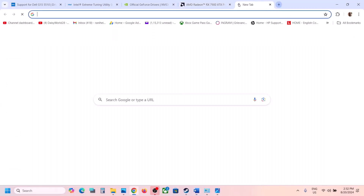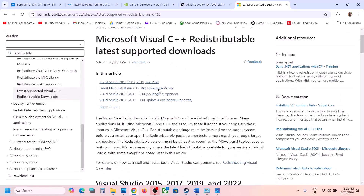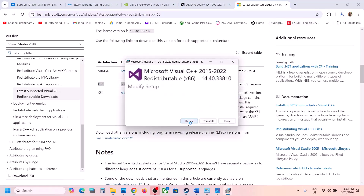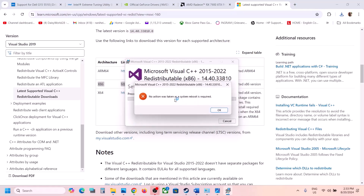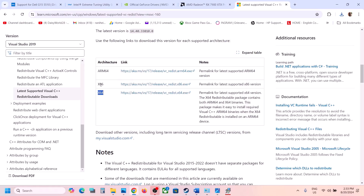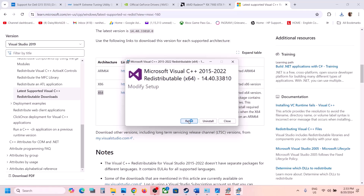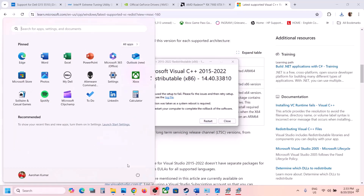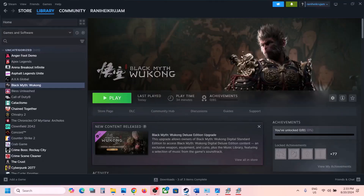The next step is to install the Visual C++ redistributable files. The link is provided in the video description — open it in a browser and it will take you to the Microsoft website. Download the Visual Studio 2015-2022 x86 file and run the EXE. If you see Repair, click Repair; if you see Install, click Install. Also download and run the x64 version. Once installation is complete, restart your computer, then launch the game.